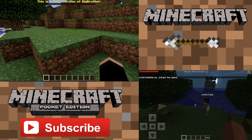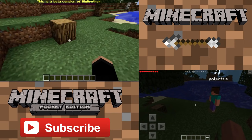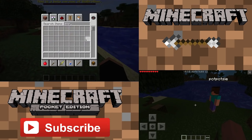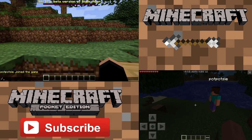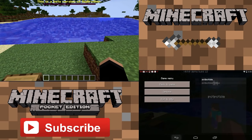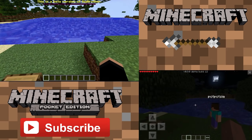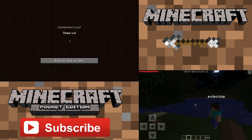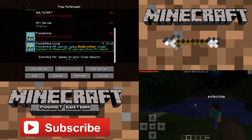I don't know why it's so dark. I just did time set 0 and it's not even showing up. There's definitely some lag going on. This Pocket version hasn't even connected as far as PopPotsy is concerned. Let me try and type a message — I typed hello. It's lagging, but as you know, this is a beta version of Big Brother, and this is Alpha Build 12 for Minecraft Pocket Edition.